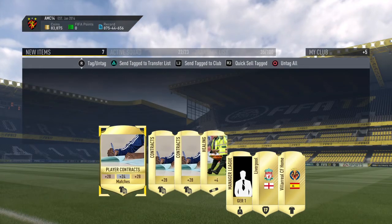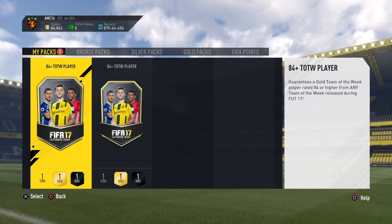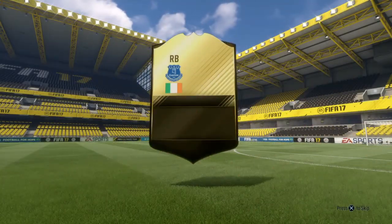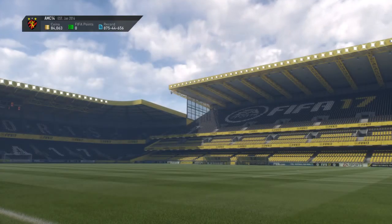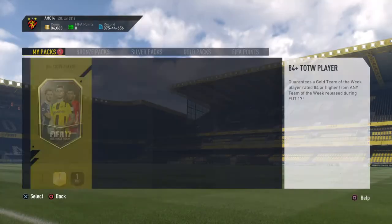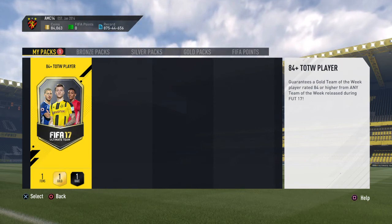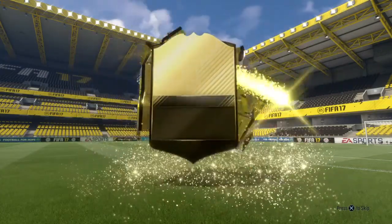Now the two big TOTW packs - this is probably what you want to watch. Let's see if we can get a walkout. First one - no walkout. If there's someone I can use that would be amazing... Coleman. 84 - he's on the boundary. Nice looking card though, but I'm not going to use him. Club it. Last pack - apologies for my phone going off. No walkout again - hyped for nothing. Come on, give me more than 84!